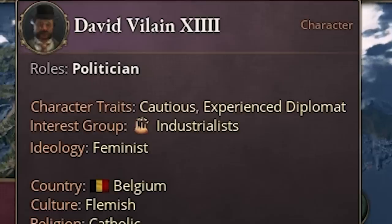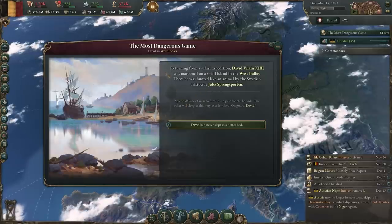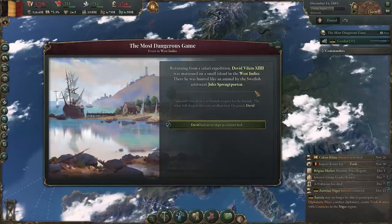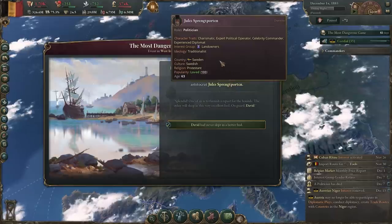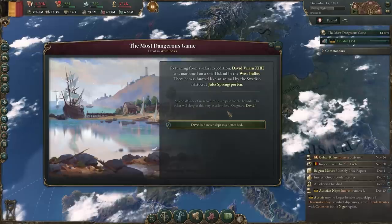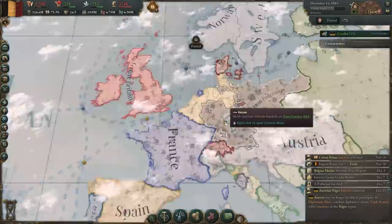What the hell is happening over here? David Villain XIV — this is the funniest name I've seen in this entire game. Our industrialist has apparently played the most dangerous game. Returning from a safari expedition, David Villain XIV was marooned on a small island in the West Indies, where he was hunted like an animal by the Swedish aristocrat Jules Sprengd Porten. 'One of us is to furnish a repast for the hounds. The other will sleep in this very excellent bed. On guard, David!' He won. Good for him.